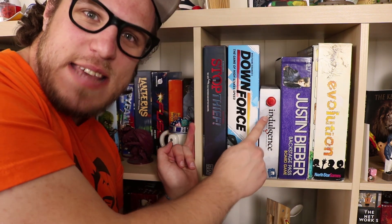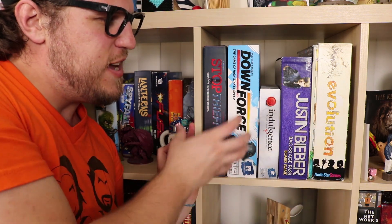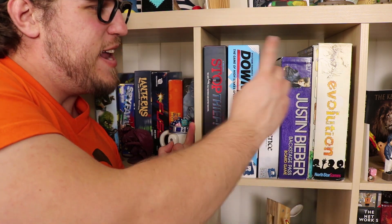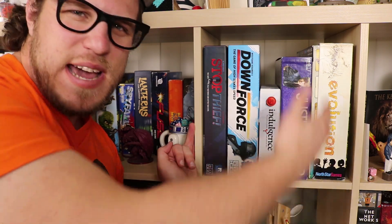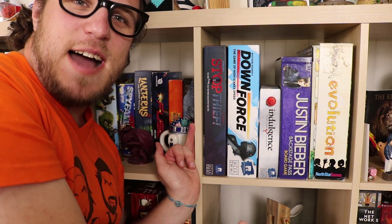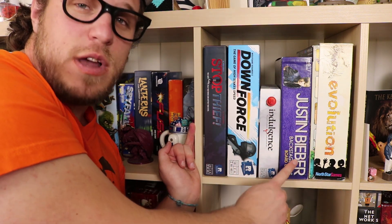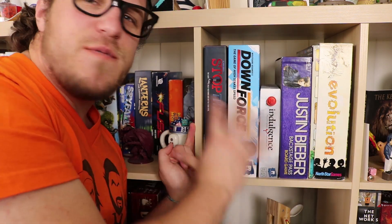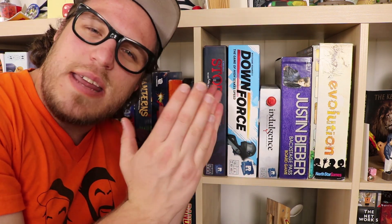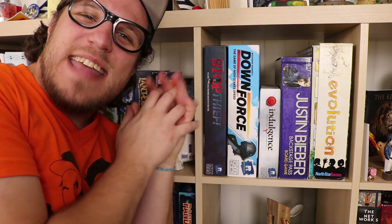And then it breaks the height level because I have to put two more games here. Do I put these over here and have this right here? Do I want to put the tall ones on the ends, or do I want to just mix and match them all over the place? This shelf hurts because we want our Restoration Games games, and we need Justin Bieber really prominent so he can continue to enrage our followers. Evolution is just a good game. But this shelf is tough with the constant mix of wanting to keep publishers — or designers — together, and also trying to go by height. A lot of times you can't really do both, and that's hard.